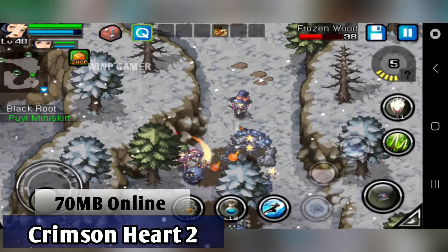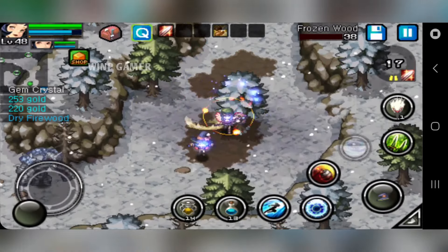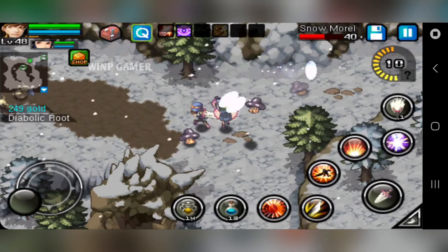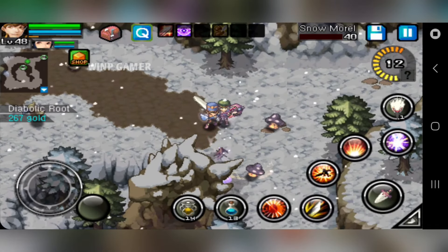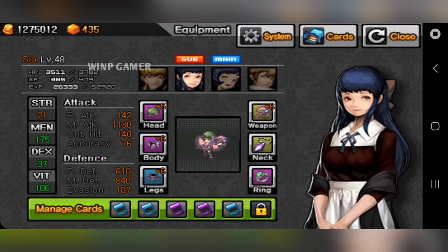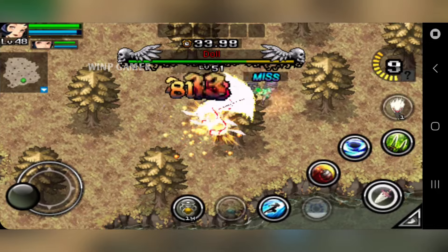Crimson Heart 2 is an RPG game with only 7 megabytes but contains an insane amount of content. The game has an in-depth storyline revolving around four characters who are up against demons and dragons. Even after beating the story there are a lot of things you can do, like fight against other players in PvP.